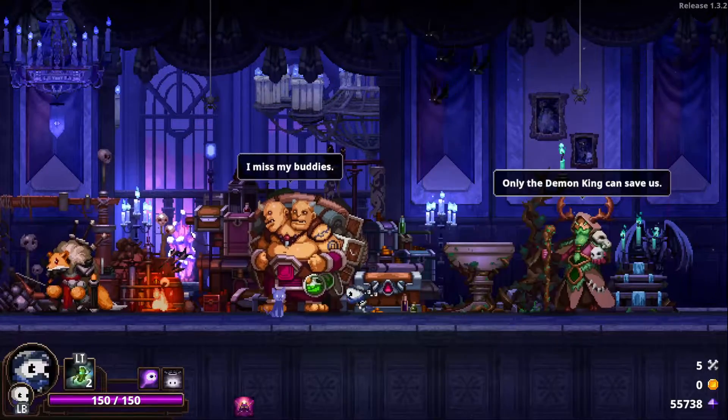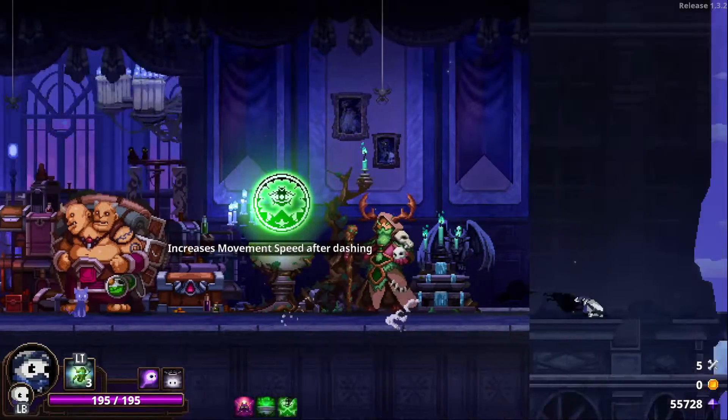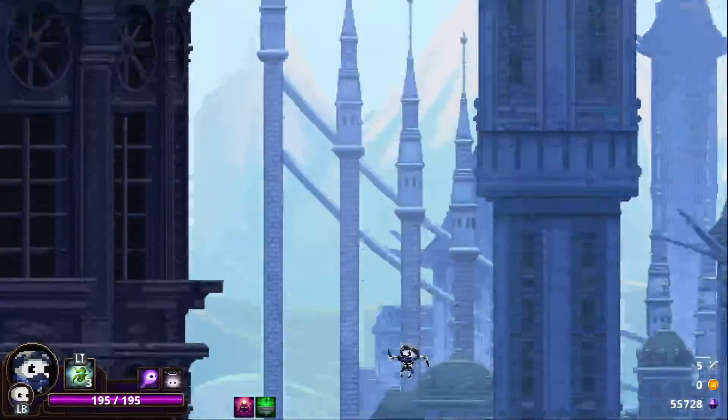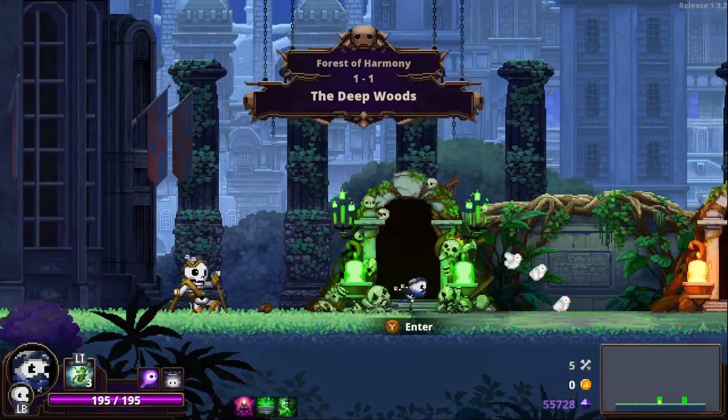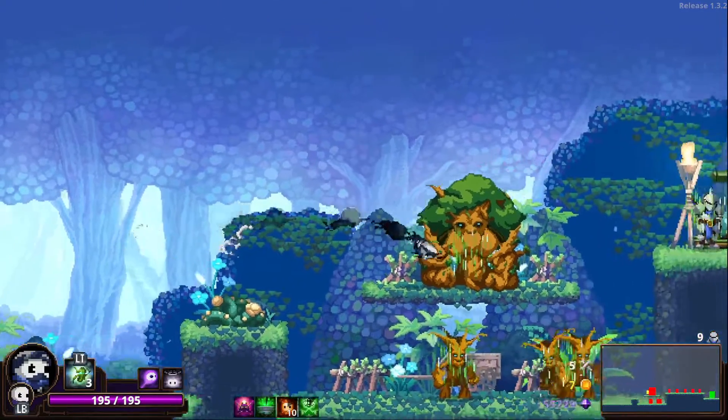Draft Stone, yeah, kind of whatever. Lion's Heart again — increases movement speed after dashing. Oh, we could get down with that, we could get down with a little movement speed after dashing. Give me the skull room right away. I didn't know we had three with back roll though.